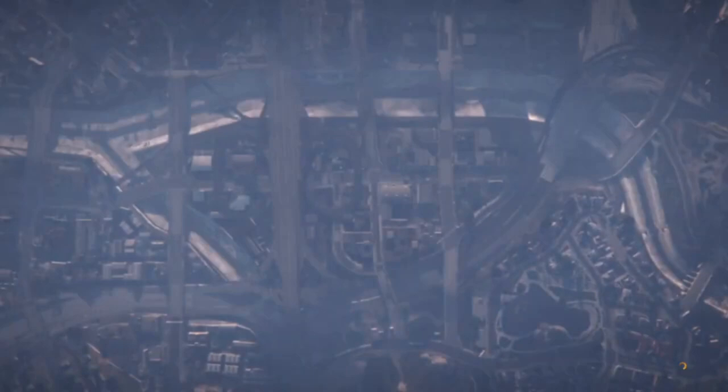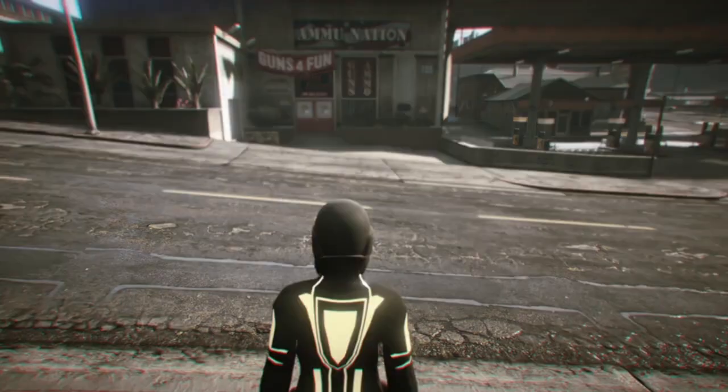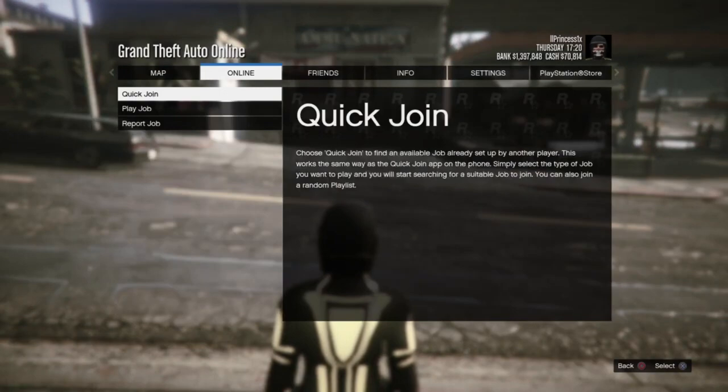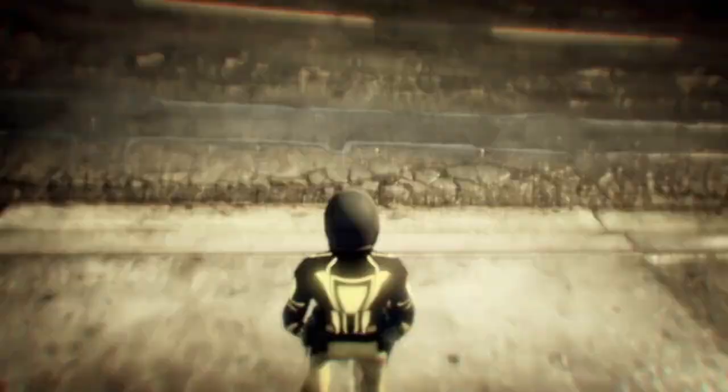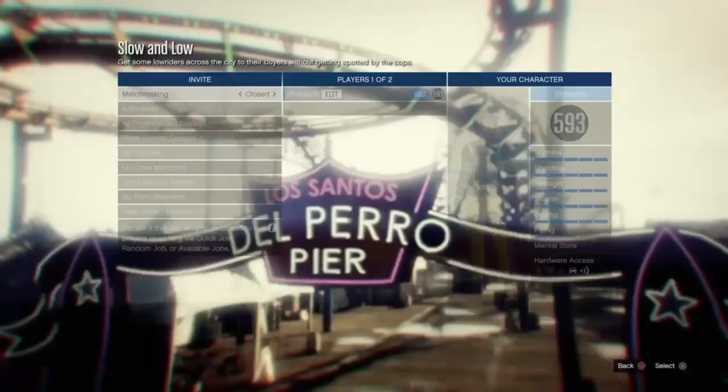Once you're back in an online session, you do want to start up a mission called Slow and Low — I will leave the job link in the description. Before starting this mission, you do want to set clothing to Player Save and invite a friend.